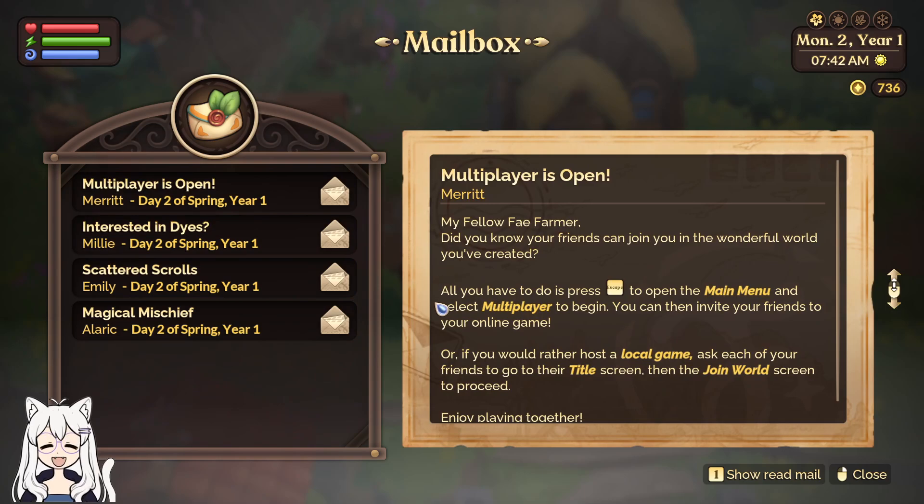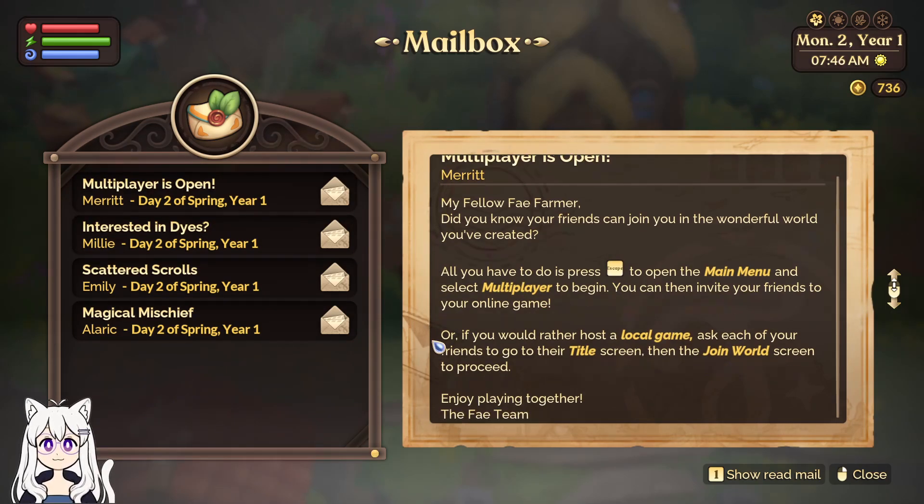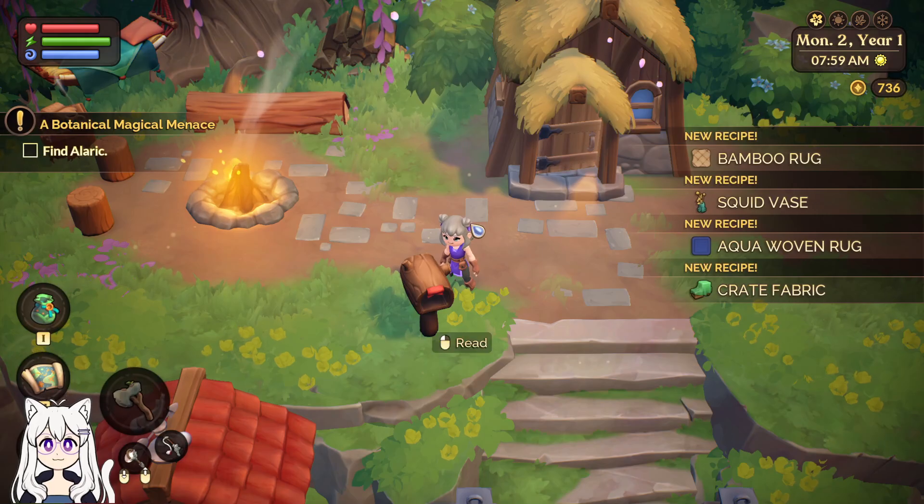Multiplayer open — My dear fellow fey farmer, did you know your friends can join you in the wonderful world you created? All you have to do is open the main menu and select multiplayer. Note: if you want multiplayer, you need the Phoenix account.